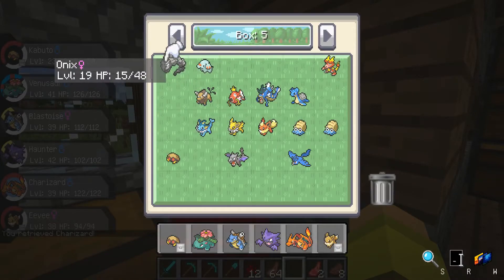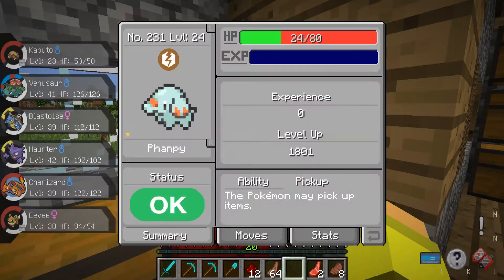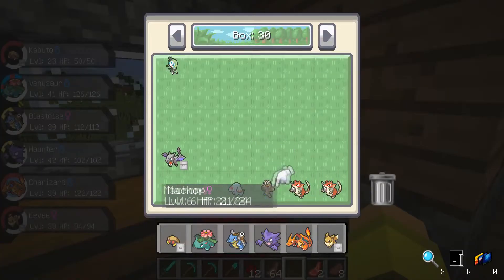It turns out we have an Onix which I do have to put in its spot at some point. Let's take this Mankey and put it with our shinies — look how shiny that looks! It really just doesn't look it, to be honest. But it's a shiny, and it's the first one we have that's not in the Kanto region.